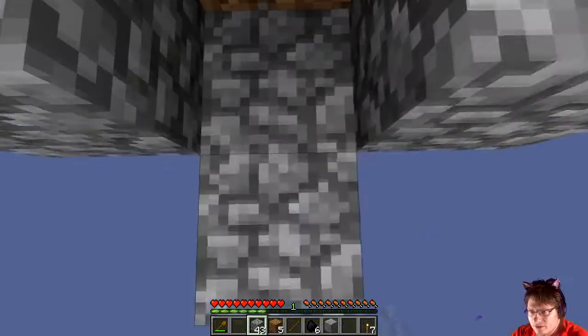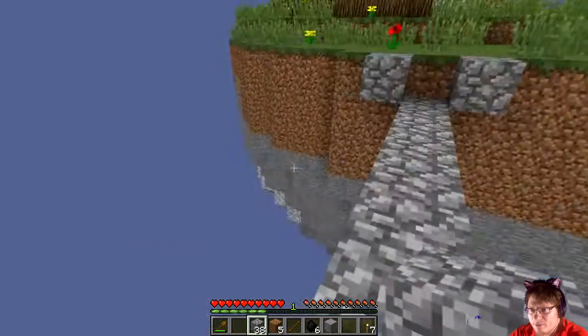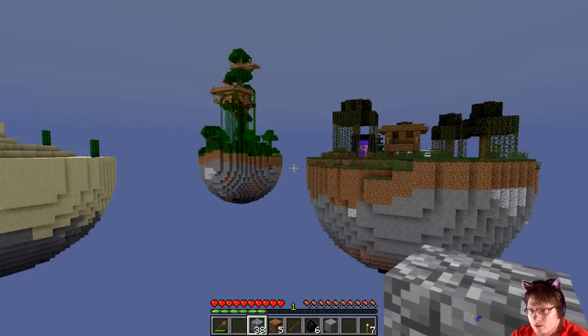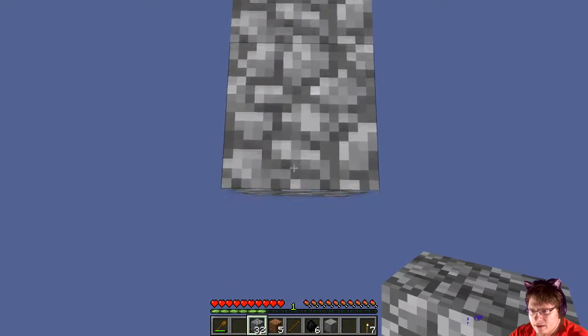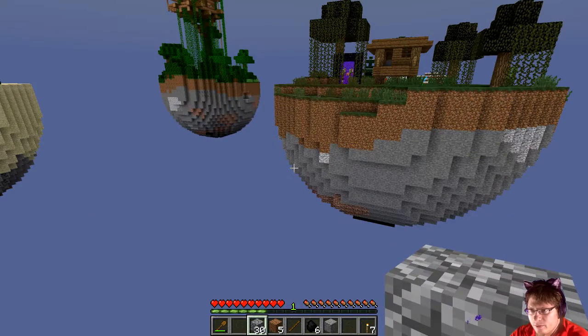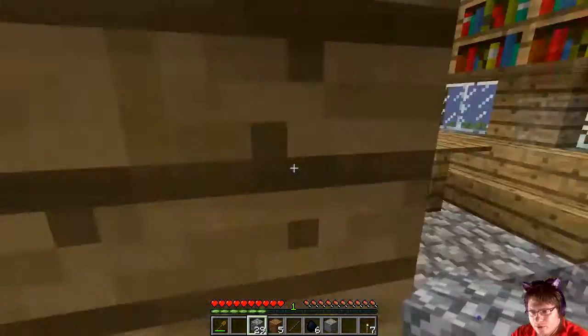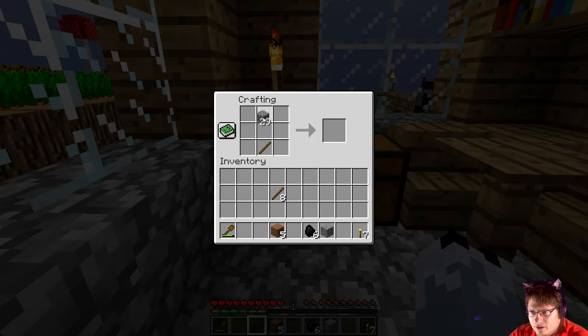This is going to be our bridge. Hopefully I've got a decent amount of cobble — I don't see any iron exposed down here either. There's some coal and a little bit of a cave there. I don't have any string so I can't make a bow. I do have a little bit more wood. Let's turn this all into sticks, get a stone sword, a stone pick, a stone axe — and that should be decent.